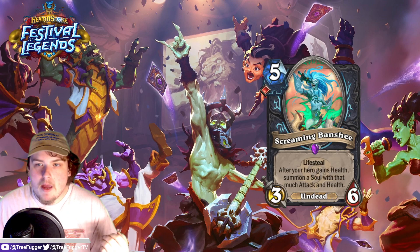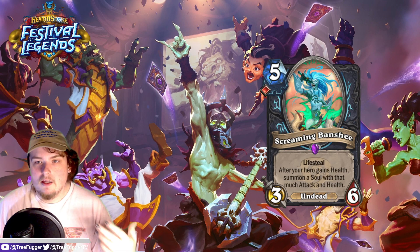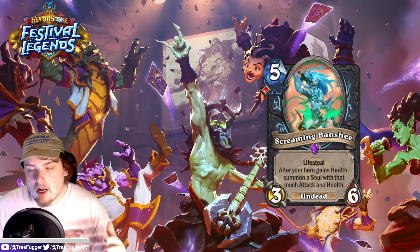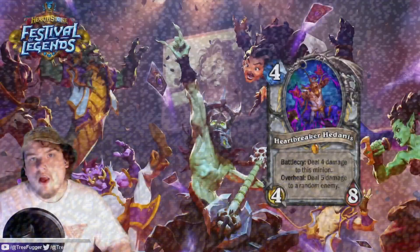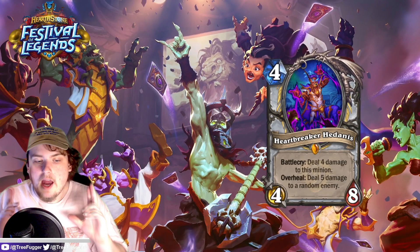Maybe the fact that there's a 5/2 weapon with lifesteal in Death Knight does something — it curves nicely into this: six mana for the weapon, five mana for this, and you can play Vampiric Blood, giving you a really nice board of a 5/5, a 10/10, and a 3/6. Maybe something happens there. But I don't think this card is going to be that good — Death Knight just has better things to be doing.